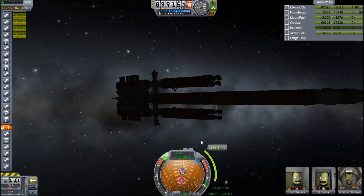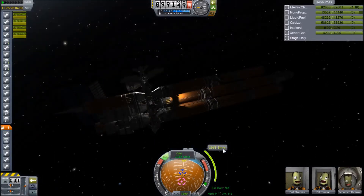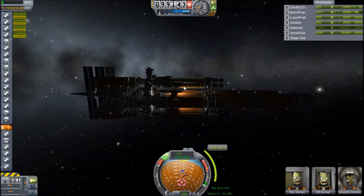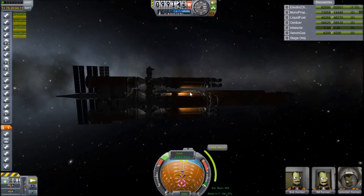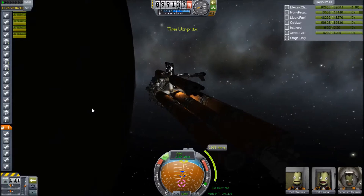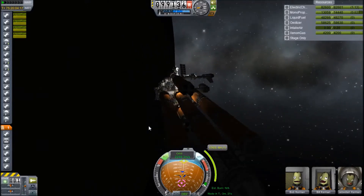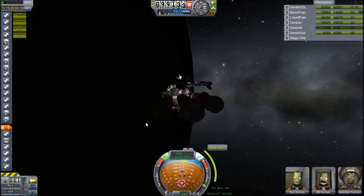I've made sure that all the non-necessary engines have been turned off. I've only got these nuclear engines on right now. Let's go ahead and turn on the lights — not that it makes much difference, but at least you can see some of the ship. Everything important I do in these videos turns out to be at night, so this time I tried to remember to put some lights on here. I'm going to turn on the SAS and give it a little bit more time — about 20 more in-game seconds before I start the burn. And it's going to be a six-minute burn.